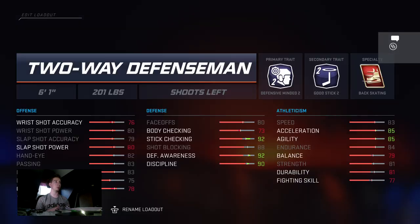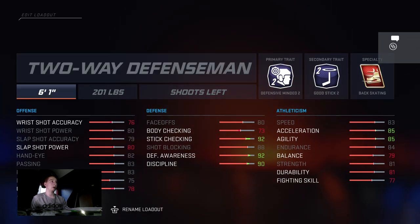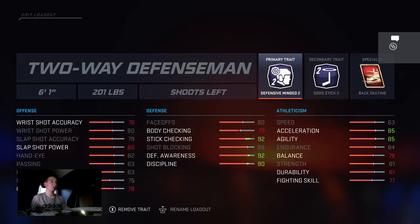Then the D build — the two-way D-man. This is used by every single top NHL player. You need defensive minded two and good stick two, and then back skating. The height and weight are pretty much set in stone — it can go down to six foot, but that's your opinion. It's got very good defensive awareness, good stick check, and it's pretty much any build's worst nightmare to go against.